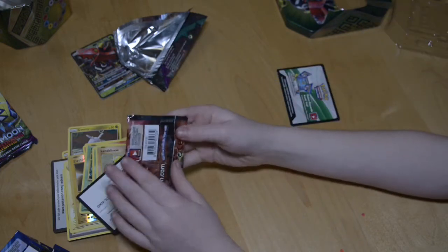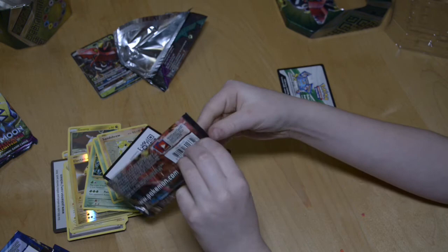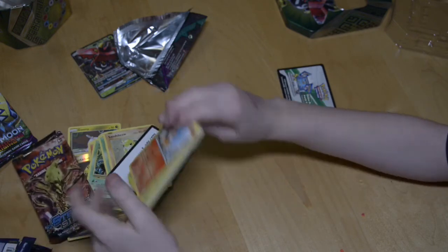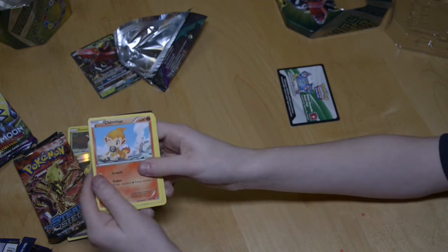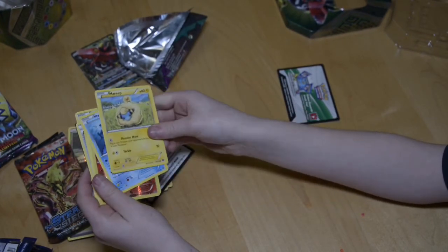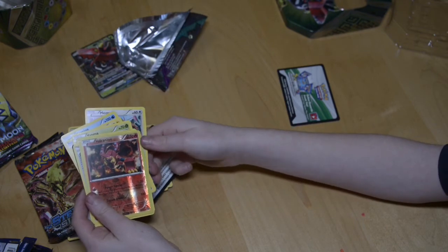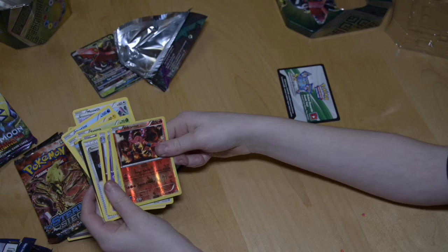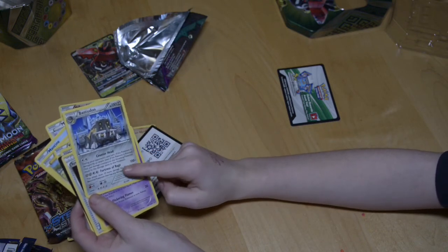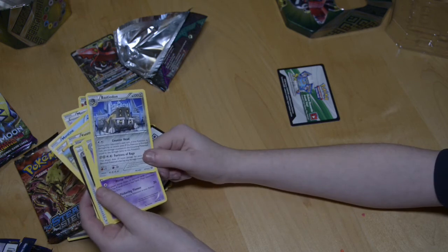Opening our last pack — hopefully we'll get an EX or something good. I got Chimchar, Aipom, Marill, Miltank, and Volcanion — I would like it if it was an EX. And Basculin — Fortress of Rage says this attack does 10 damage for each of your Benched Pokémon that has any damage counters on it, so this guy's pretty good.